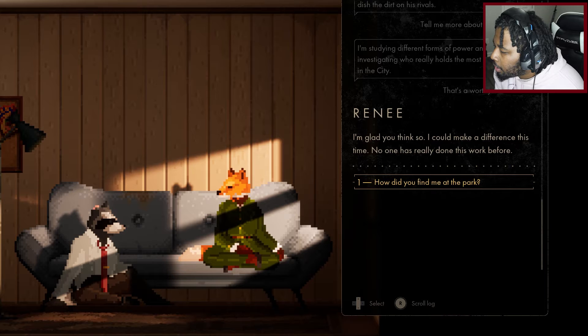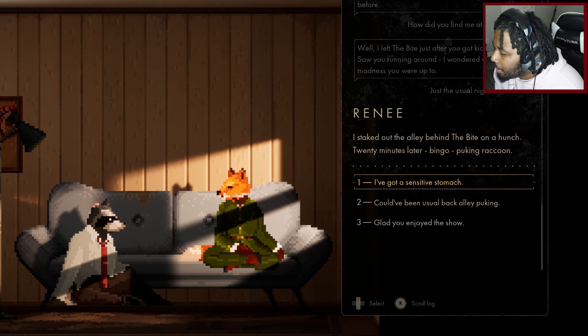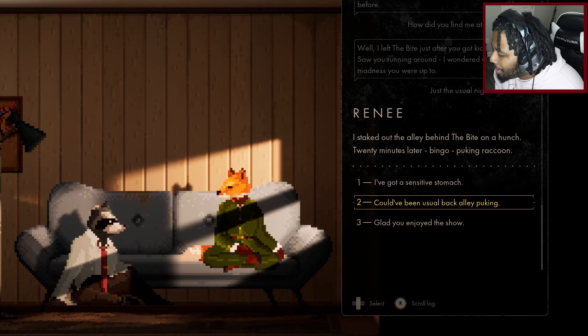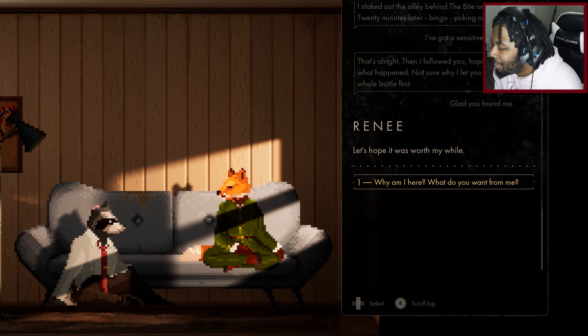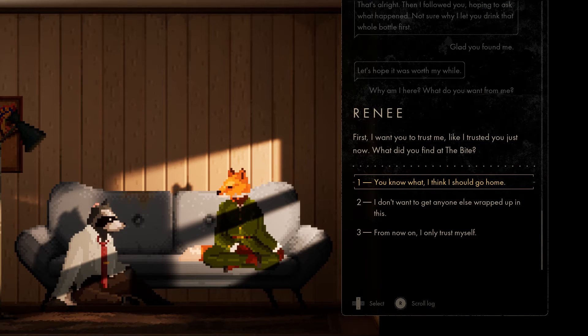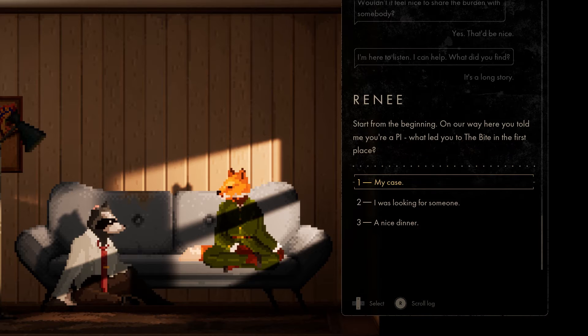I'm studying different forms of power and investigating who really holds the most influence in the city. Howard thinks it sounds like she's in over her head, but stays on her good side since she's helping. Renee explains how she found Howard: she left The Bite just after he got kicked out, saw him running around, staked out the alley on a hunch, and twenty minutes later — bingo — puking raccoon. Howard admits he has a sensitive stomach.